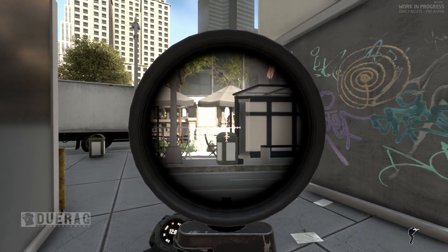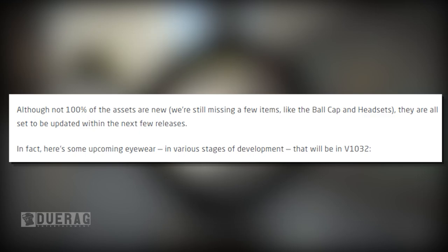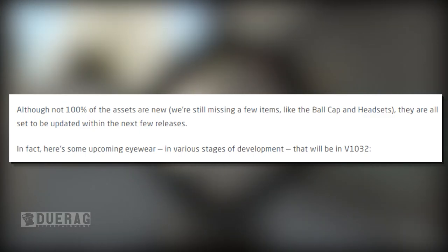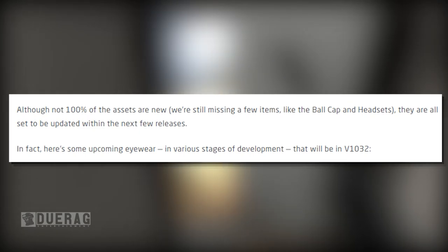Underneath the pictures it says they didn't have any extra skin set up for the vest and carriers at the time of these screenshots, but rest assured they will be added. And they do confirm the characters have eyes. These faces look really nice. Although not 100% of the assets are new — they're still missing a few items like the ball cap and headsets — they are all set to be updated within the next few releases.